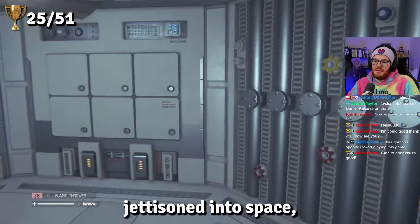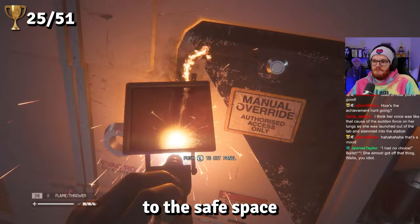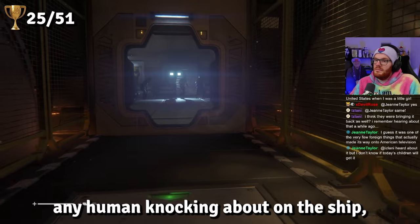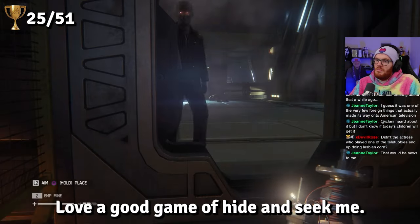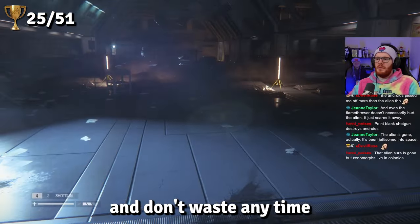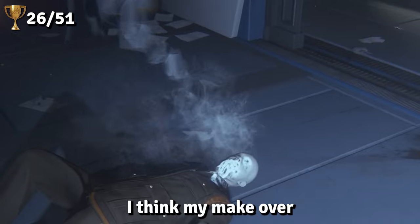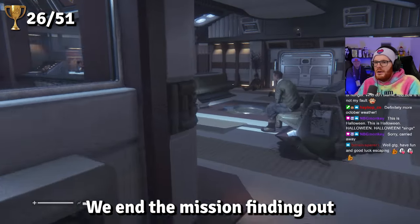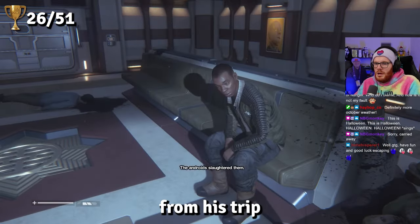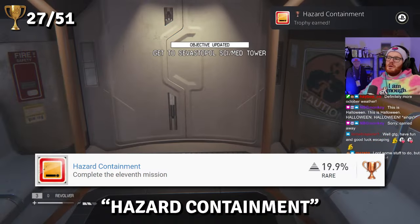With the Xenomorph jettisoned into space, the next few missions are a lot more pleasant to work through. In Mission 11, we make our way back to the safe space while finding out that the Working Joes have now been ordered to hunt down any human on the ship. We add the shotgun to our arsenal and waste no time using it to remodel an android's face, earning Use With Caution. We end the mission finding out the androids have killed everyone except Ricardo, and that Samuels hasn't returned from the synthetic production wing, so we set out to find him and earn Hazard Containment.